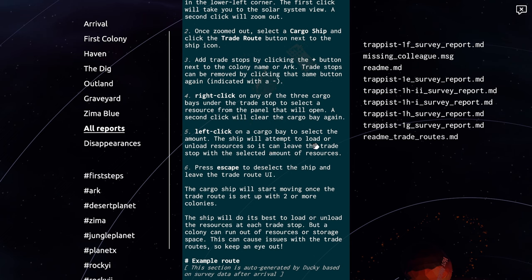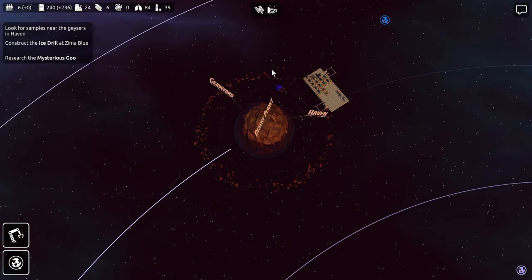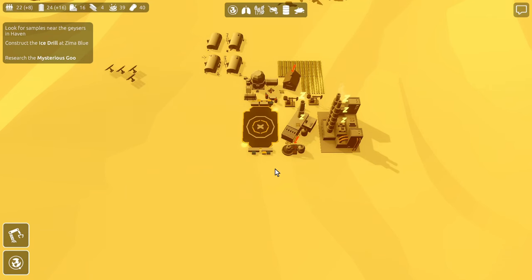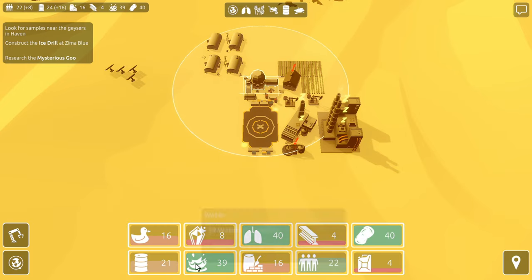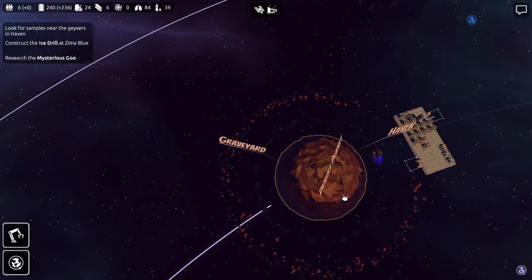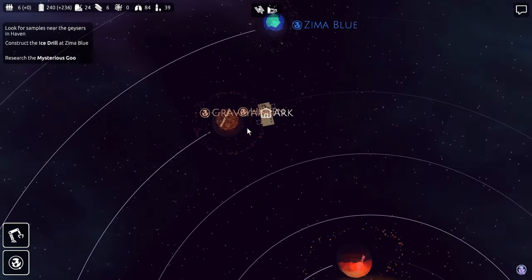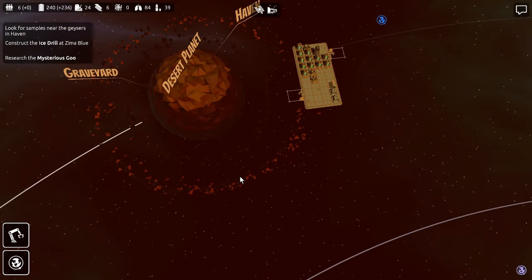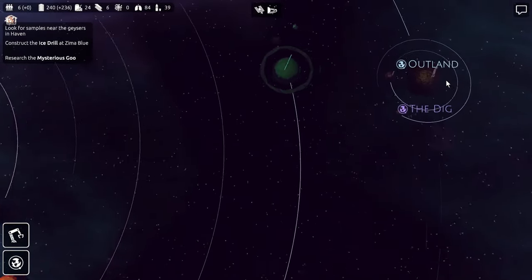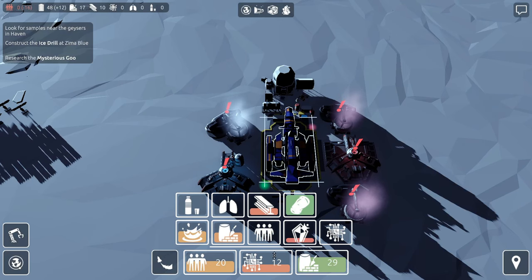Click on a cargo bay to select the amount the ship will attempt to load or unload. I can leave the trade stop with the selected amount of resources. Escape to deselect the ship and leave the trade route UI — the cargo ship will start moving. I think we might have it. It looks like we're supplying water to Graveyard now. Water is full — that trade route should buy us a little bit of time.